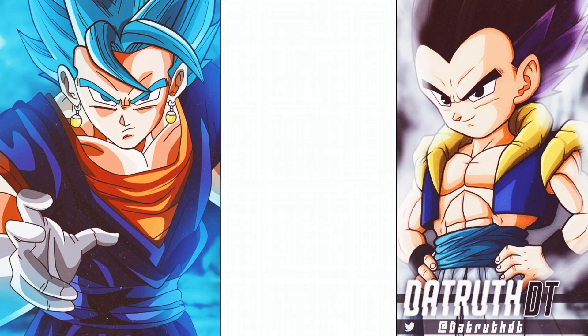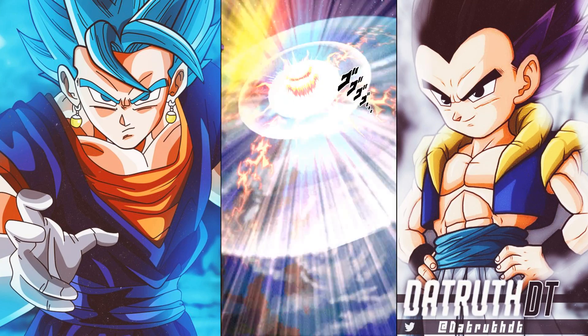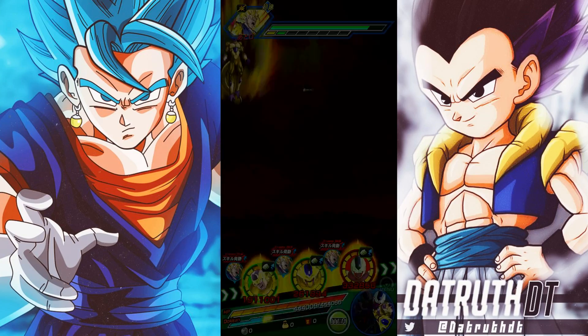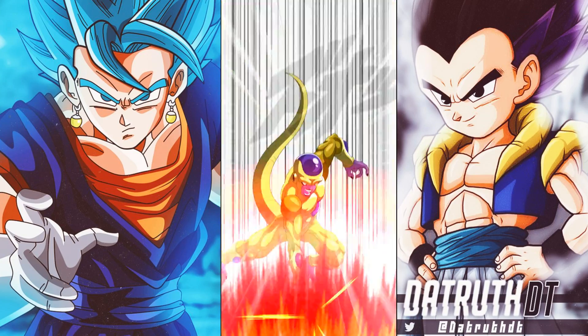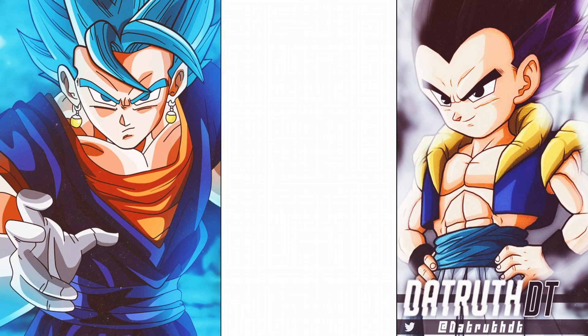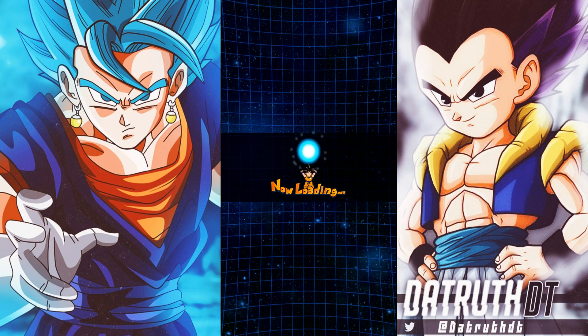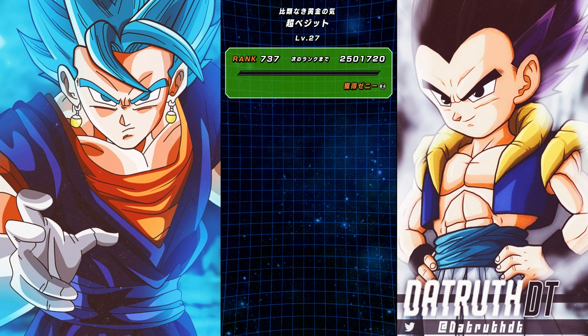STR Cooler was getting smacked around a bit, taking 40k on a normal attack, which is pretty bad. But his support-type buff is so nuts that running him on the team is still the way to go as your leader over Ribrianne. You could probably run an Extreme TEQ team or something like that.